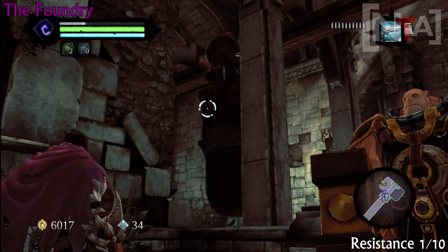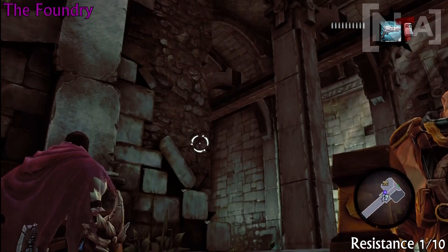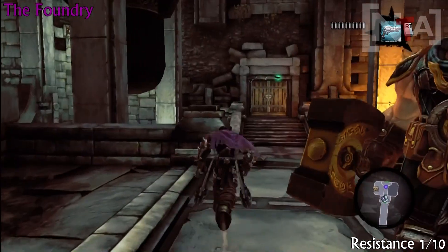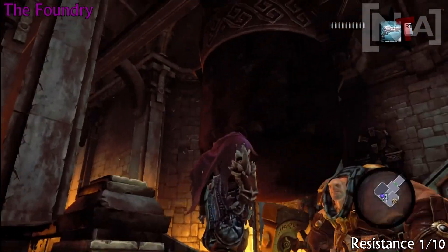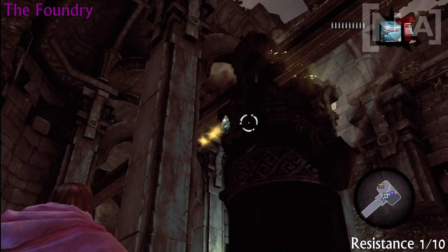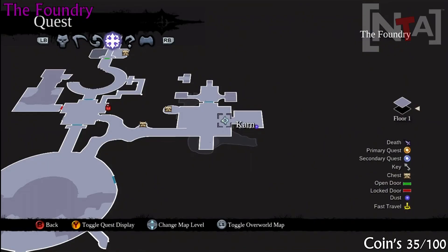I wasn't too sure whereabouts it would come, but the strategy guide says it's on here. Just be patient and wait for the right one to come along and you'll find it. Okay, coin number 35.